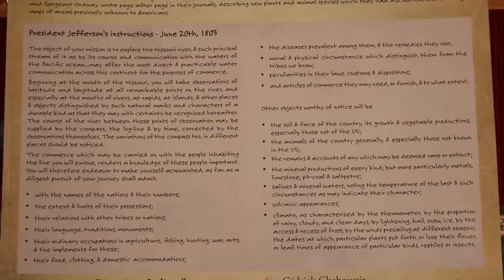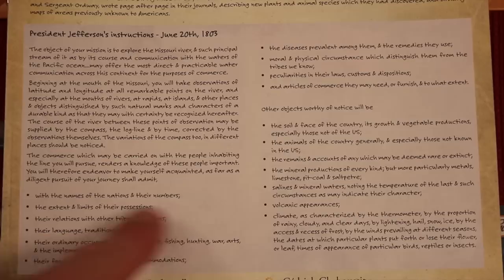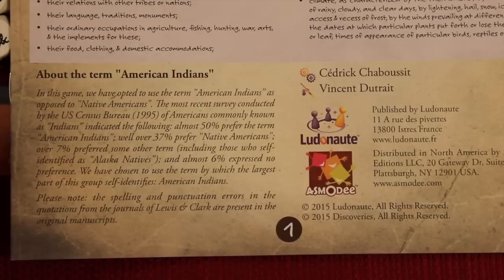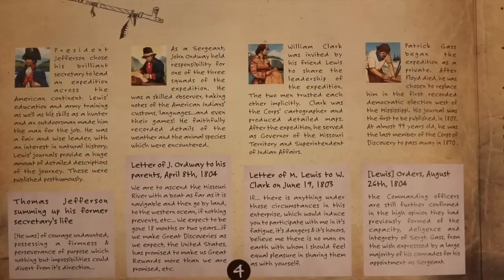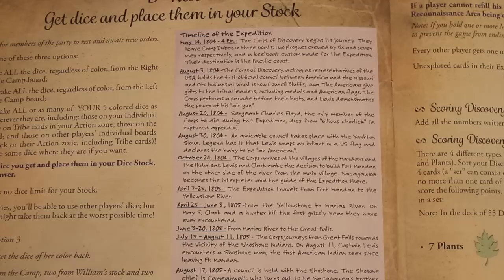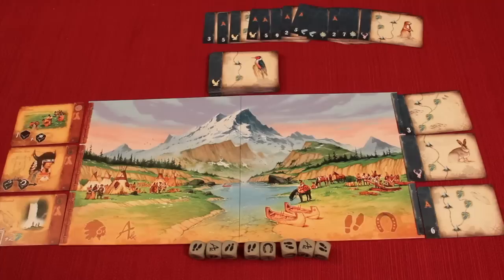The rulebook has lots of historical information about the journals of Lewis and Clark, and I love historical themes when they put real things in rulebooks like this. They also talk about using the term 'American Indians' because a census showed over 50 percent of people of that heritage preferred that name. Throughout the rulebook there's more history, including a timeline of their expedition. They even noted some misspellings and mis-punctuation in the journals and kept them just the way they were written — that is cool.